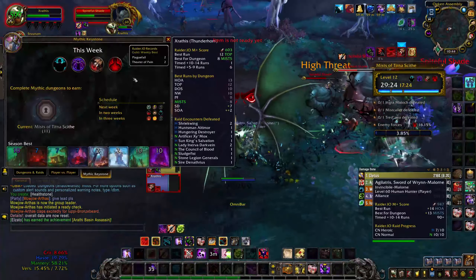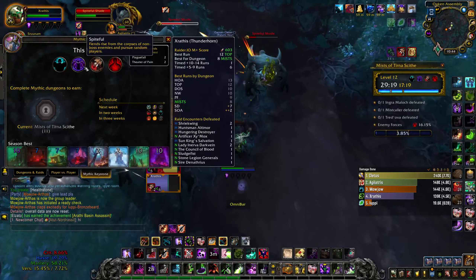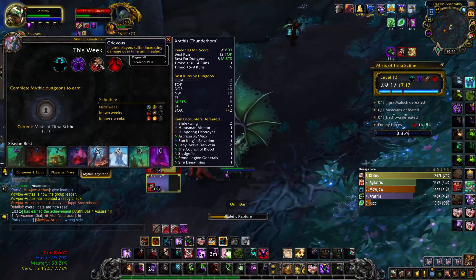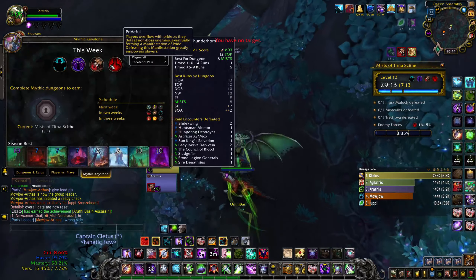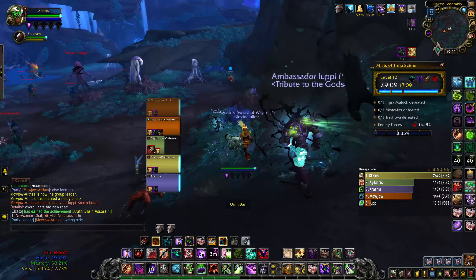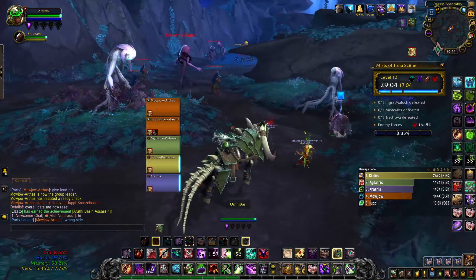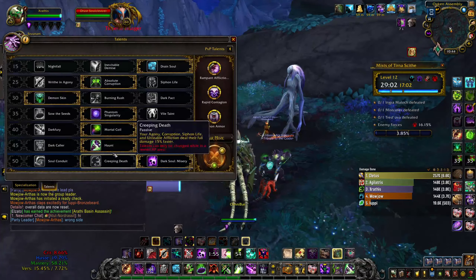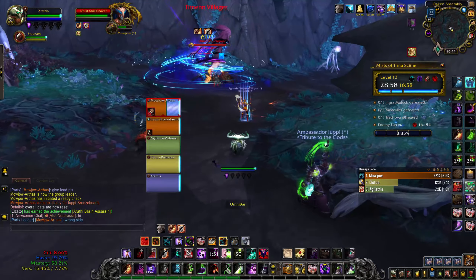The affixes are as follows: it's Fortified so non-boss enemies are quite hard. We got Spiteful, so fiends rise up from the ground and just go to random players. We also got Grievous, so you just need to have some sustainability. And we also got Prideful, so the more percent you kill, a Prideful will obviously spawn — pretty decent.